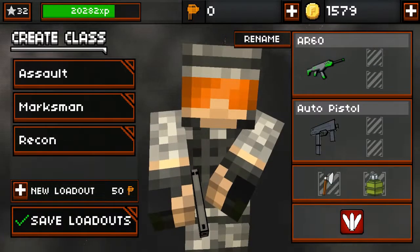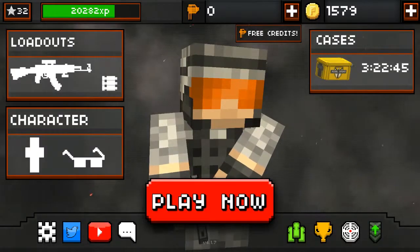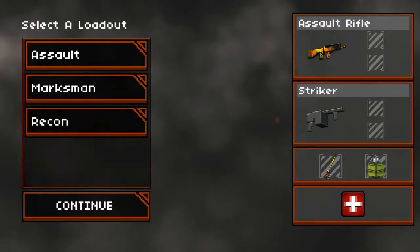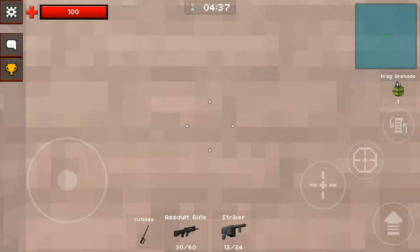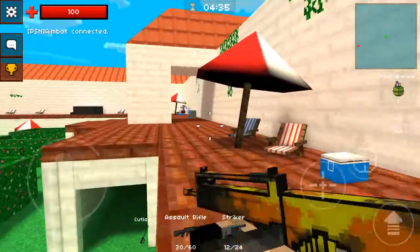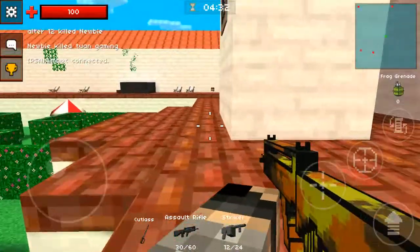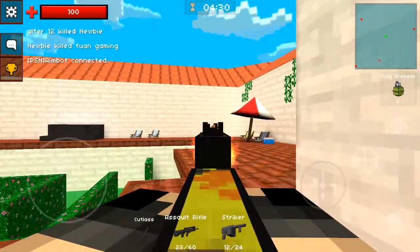The fall skin costs around 450 coins — it's pretty pricey. But if you have like 1,500 coins like I do, I recommend this skin. If you have this weapon unlocked, I definitely recommend using the assault rifle.